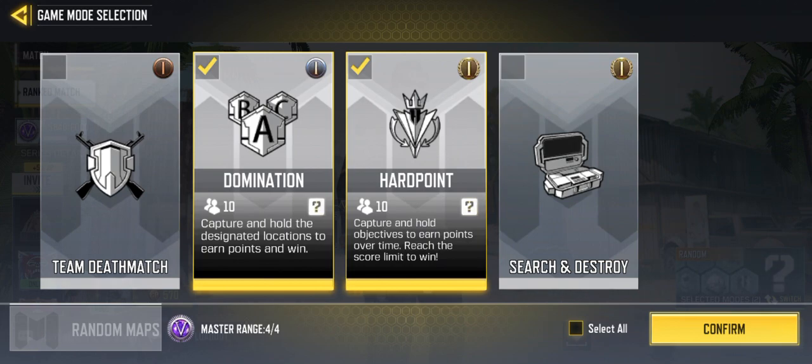In the game mode selection, there are four game modes: Team Deathmatch, Domination, Hard Point, and Search and Destroy. The toughest and worst game mode — ranked by me — is Search and Destroy, and the second worst is Team Deathmatch. But Domination and Hard Point are the best ones; they can help you rank up easily. So you just have to choose those two, then start your match.